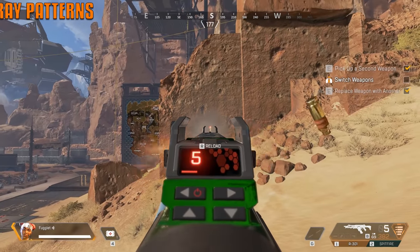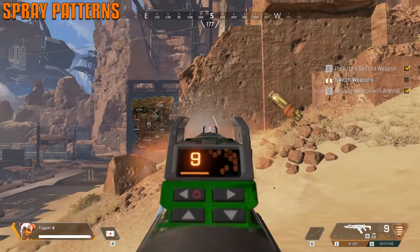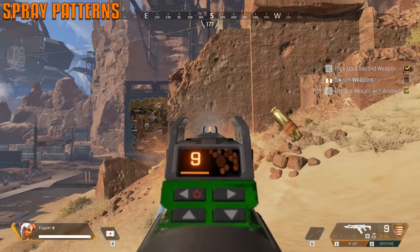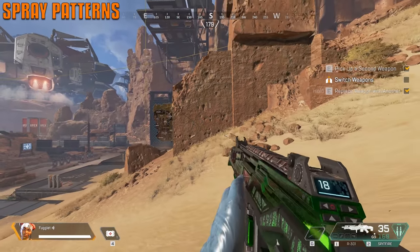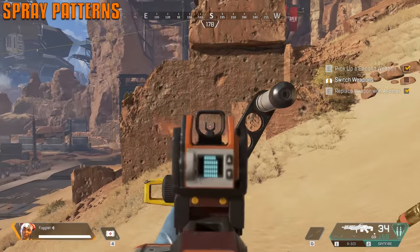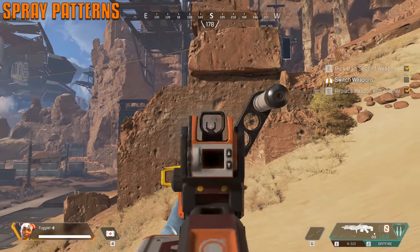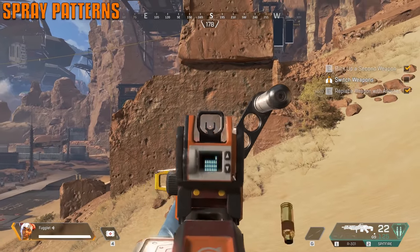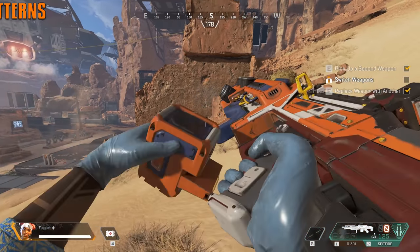Guns in this game have spray patterns, and they're almost exactly identical every time you shoot them. So you can get a feel for them. Get to practice with them and you'll become better over time with your favorite gun. The more you notice it, the easier it'll be to control. As you see with the Spitfire — it has a lot of rounds and even without attachments it has a clear pattern. It's going to do almost the exact same pattern every time. Keep practicing.